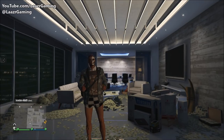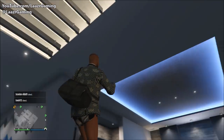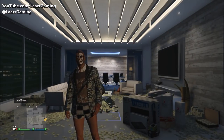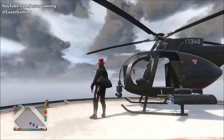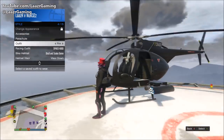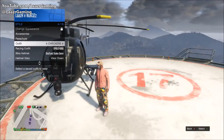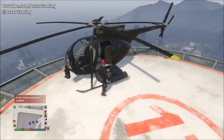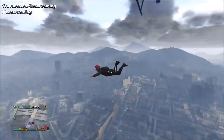Now I'm going to show you a quick little trick if you want to transfer the duffel bag onto any other outfit you own. This can be a very useful trick to save you doing the glitch every time you want it on more than one outfit. As you can see, I'm currently wearing my Bugstar outfit and I want to move it onto this pink gun-running outfit, which currently doesn't have the duffel bag on. All you want to do is be wearing the outfit with the duffel bag on and simply get inside any helicopter.